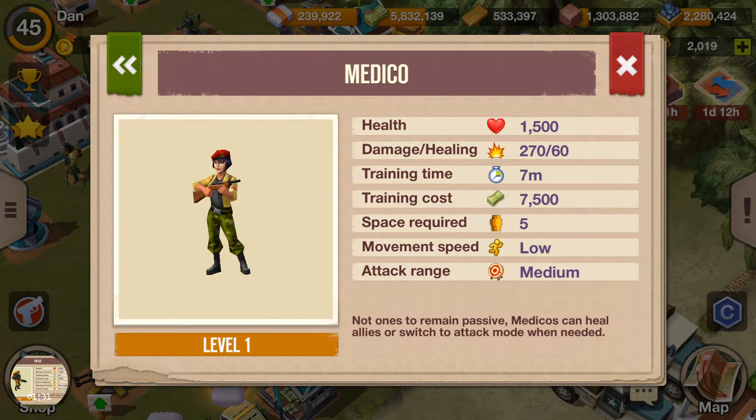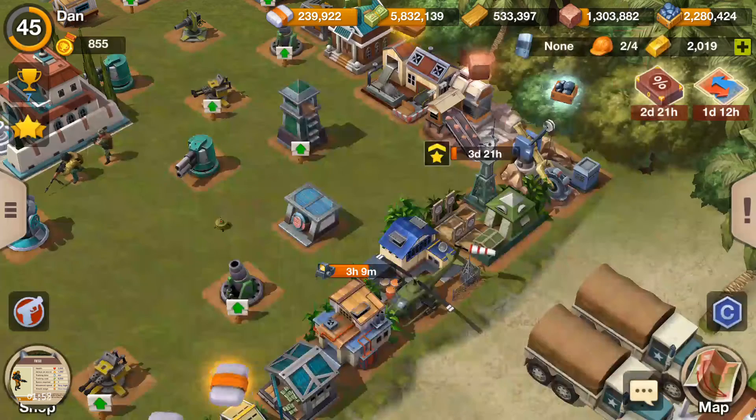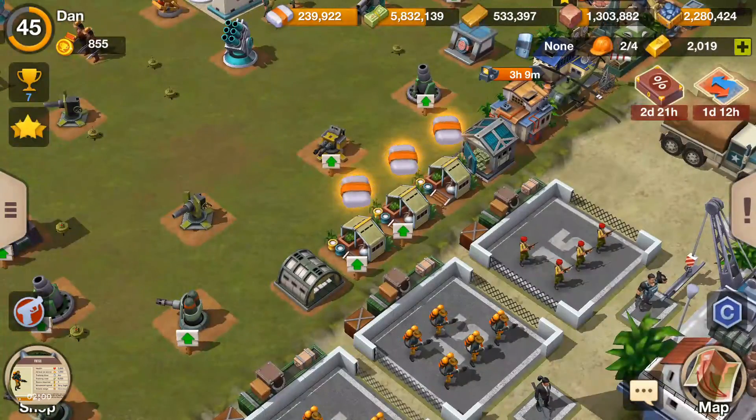With level 15 pads I'm only getting four of these. If you had a level 14 pad you'd still get five of them, and a level 10 gets three. They move slowly and have a medium attack range — you're not going to be getting a lot of damage out of these guys, they're more for the healing. Once they're leveled up it's probably even greater, and that's something I may work on in the future if you guys want to see more of it.